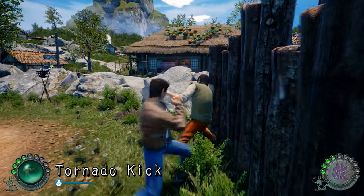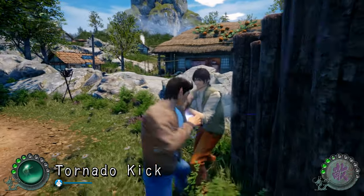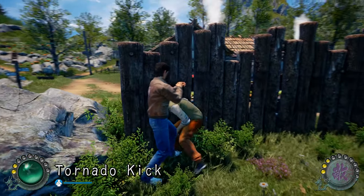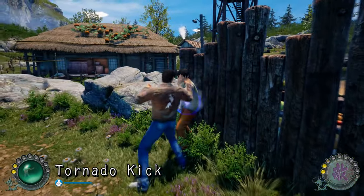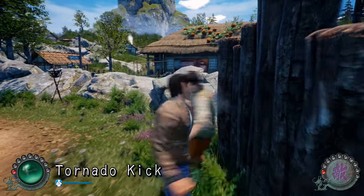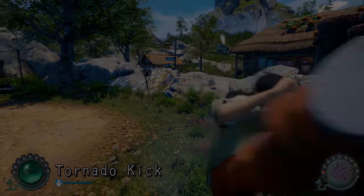You're doing some decent combo attacks and cool moves, but look at your HP bar — it's basically nothing. I'm going to use the healing item by pressing the D-pad. The game doesn't communicate that well. And even with that, this guy will probably still beat you. And yeah — he beat me.